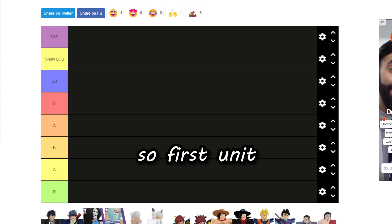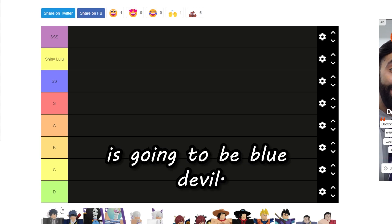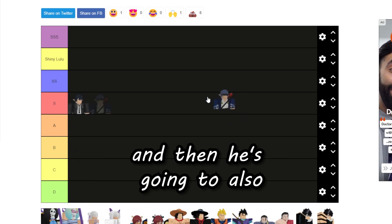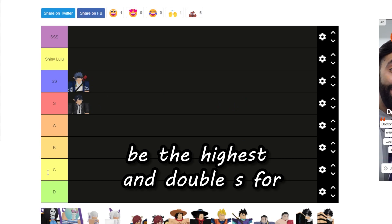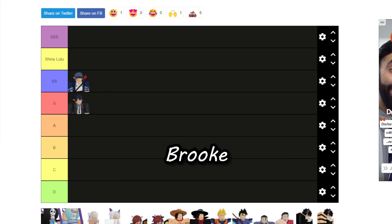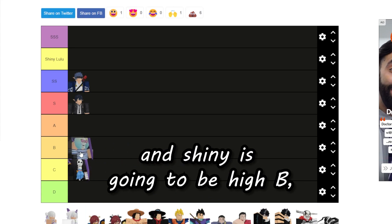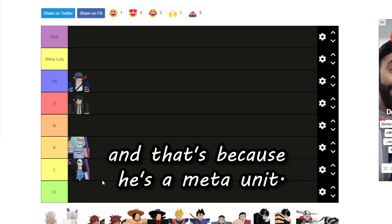The first unit is Blue Devil — his regular is going to be the highest in S tier, and his shiny version will also be the highest in double S. Brook is going to be around middle C, and his evo is going to be high B because he's a meta unit.